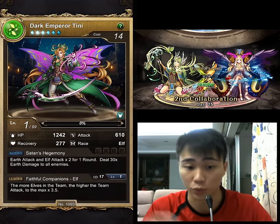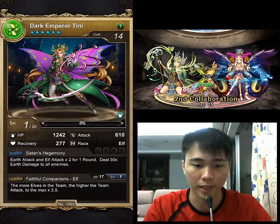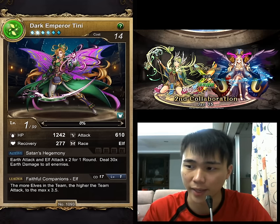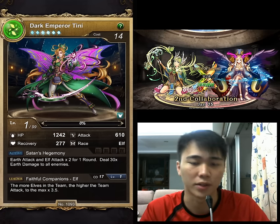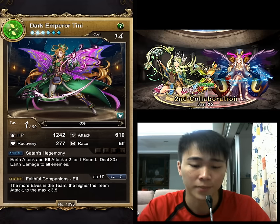The active skill also deals 30x earth damage to all enemies. The damage isn't the main point — the key thing is that by dealing damage, you can actually cancel off invisible shields. That's pretty much the main utility of this card.